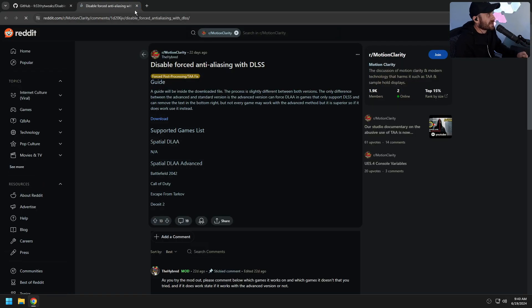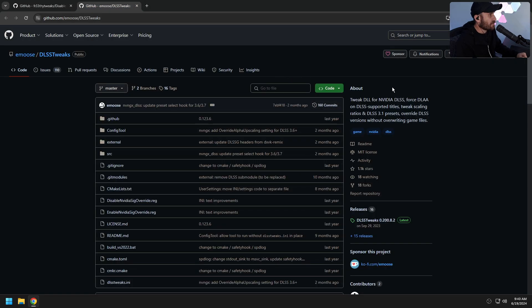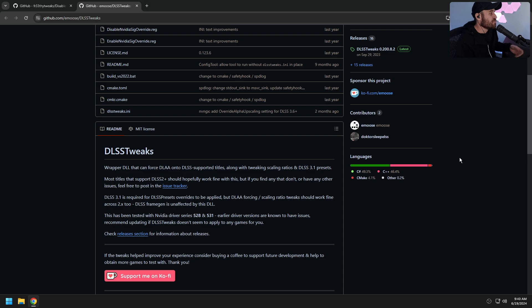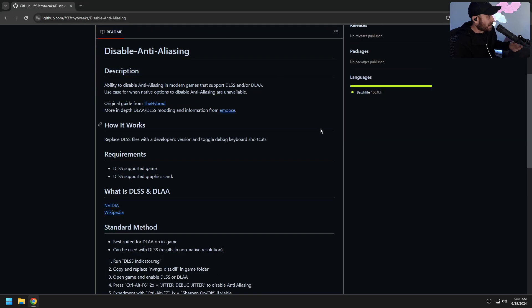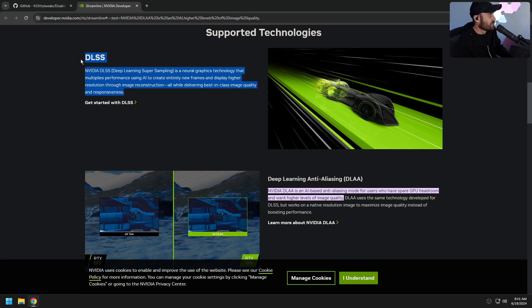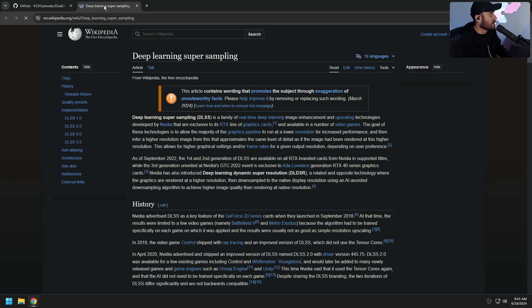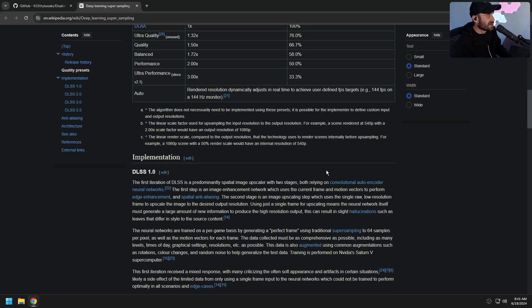The original guide was from ThHybrid on Reddit — go check that out. And there's a more in-depth DLAA and DLSS modding and information guide from Amuse here, but his guide specifically doesn't provide the developer's leaked version of the DLSS file. If you want to get into more DLSS modding, he's got a really good guide there. So what is DLSS? Unfortunately the main DLSS page from NVIDIA doesn't actually explain much. Long story short, it's just an upscaling technology with an AI training algorithm.